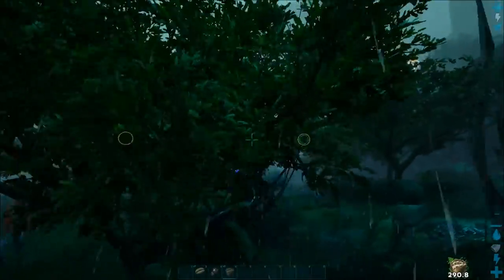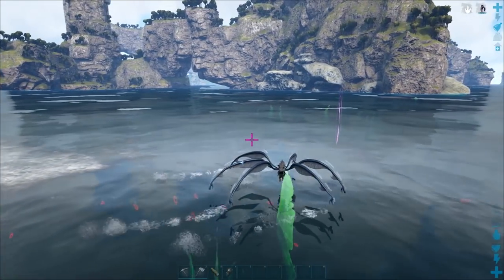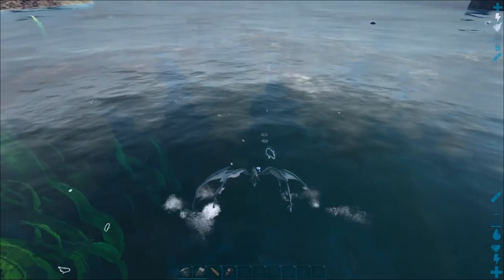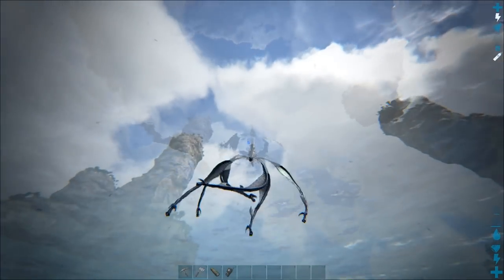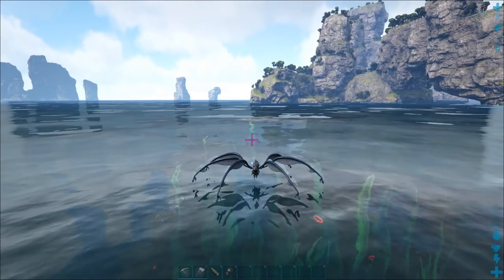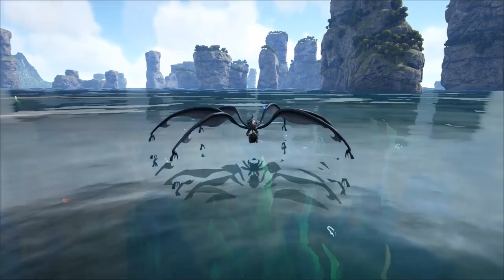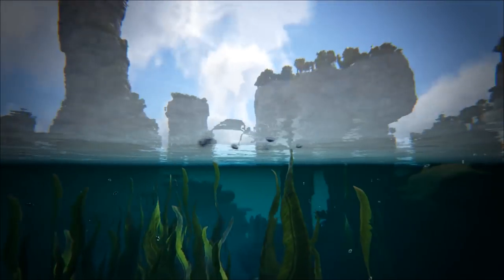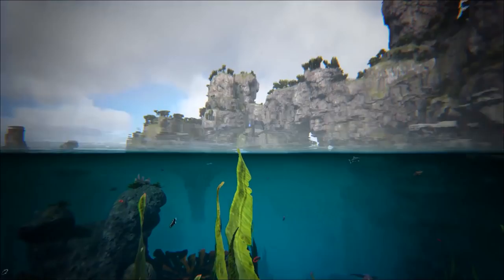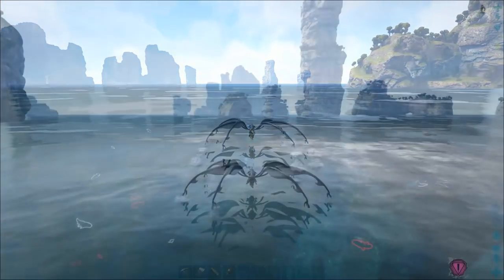Now that we have our blood stalker, we can head to the ocean biome to start getting shell fragments. You can see it is gliding on water — if you press X it will submerge and swim underwater, but we need it to stay on top of the water. We're looking for giant turtles; you can press K to look underneath the ocean and spot them that way.